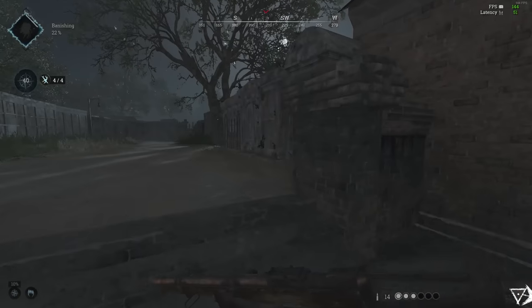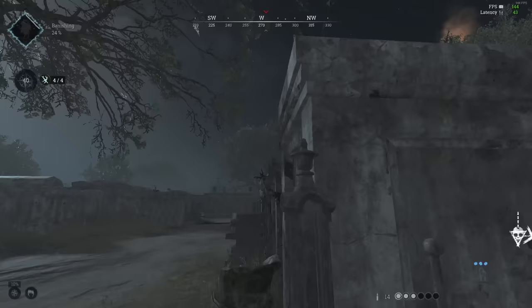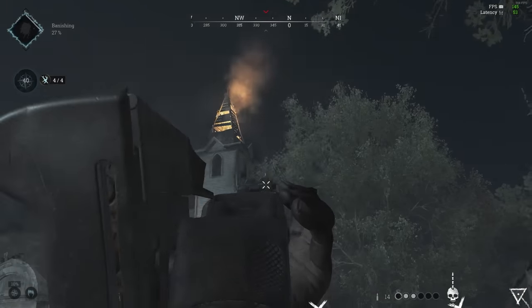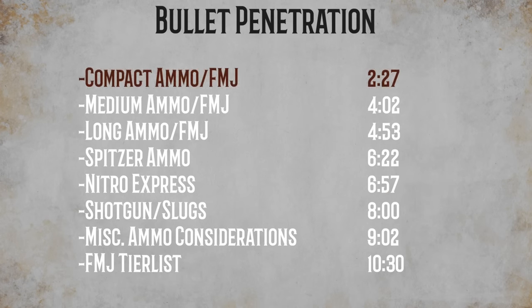We'll be covering any question you could possibly have about punching holes through walls in this video, so that you can make the most informed decisions possible with your loadouts. There's a timestamp for each section in case you need to come back and compare a specific ammo type, and I'll finish off with a list of guns that should and shouldn't be used with FMJ. Let's get into it, starting with Compact Ammo.